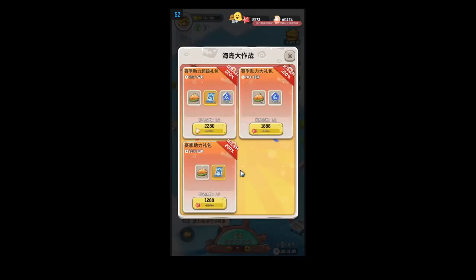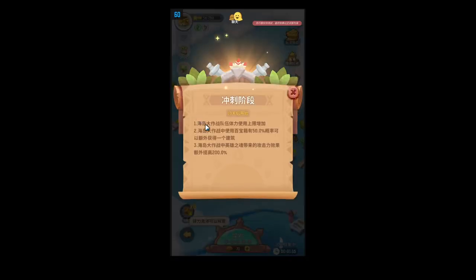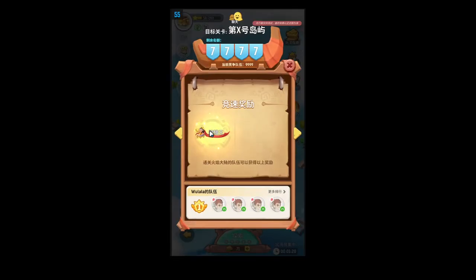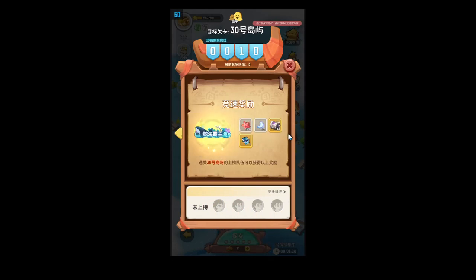Right here you've got your gift pack button and here's your packs — just the usual stuff, nothing different. It's got a striving phase. Here's the leaderboard. Every five islands you clear, you get some extra rewards. That's what you get for the first ten teams that beat it.